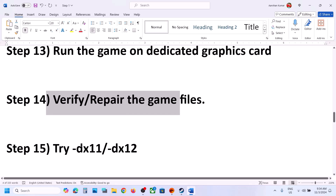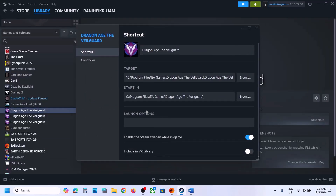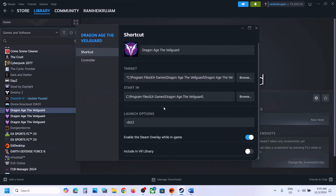The next step is to try DX11 or DX12 in the launch options (Steam only). Right-click the game, select Properties, and in the Launch Options field type '-dx11,' then close it and launch the game to check. If that doesn't work, go back to Properties and type '-dx12' instead and check. If still not working, remove the launch option and follow the next step.